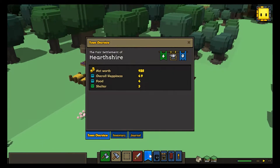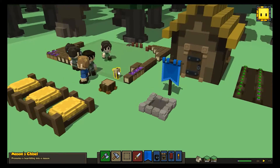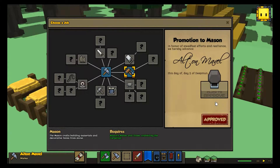So what we do, we continue with the first element of Hardshire. And now we are about to promote someone to Mason using the chisel. So without waiting, let's promote this guy to Mason.